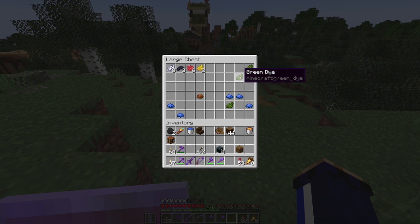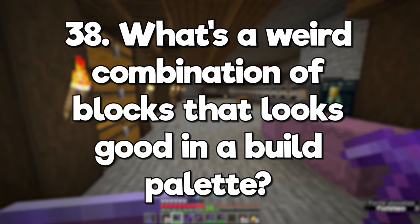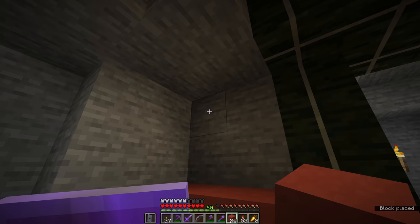What's a weird combination of blocks that looks good in a build palette? I always thought that dried kelp blocks and red terracotta go together really well.